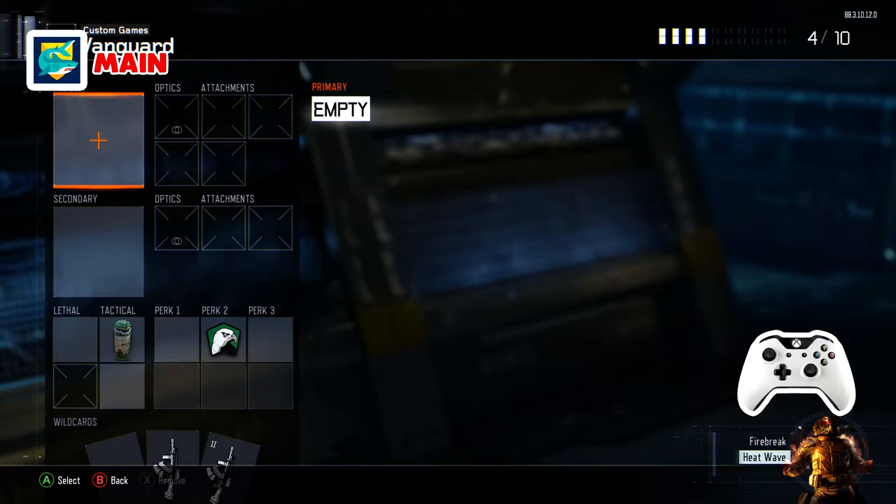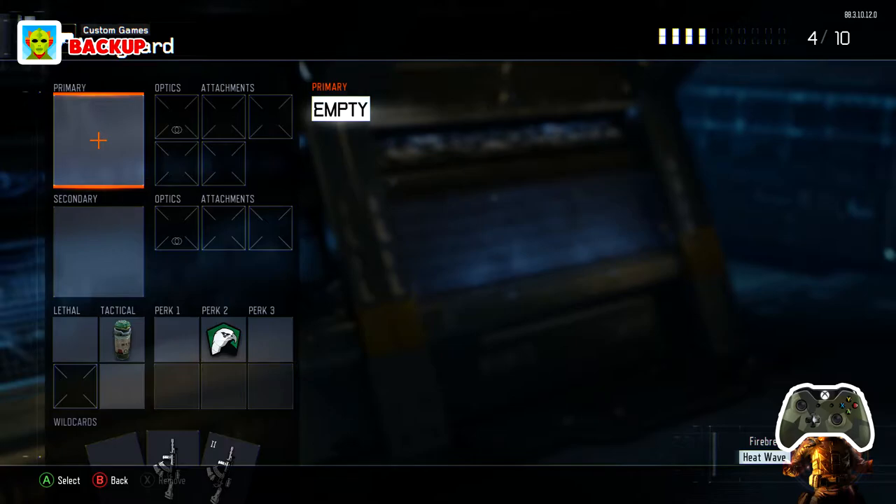This is where it gets a little bit tricky. Once you're in the create-a-class menu, you're going to have your friend invite your secondary account on your second controller, and while accepting that invite on your secondary controller, you're going to spam A on your main account's controller so it keeps choosing the class.